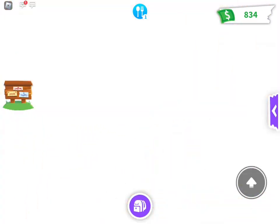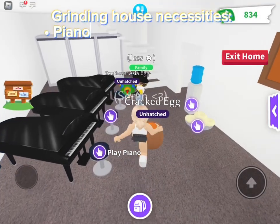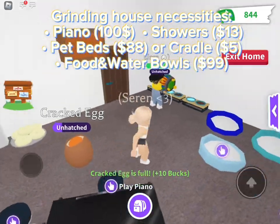I'm hatching the pet immediately, as I advise — not spending the Robux. I think it takes about five tasks. If you want to get more money, play as a baby instead. Things like pianos, showers, beds, and food and water bowls.